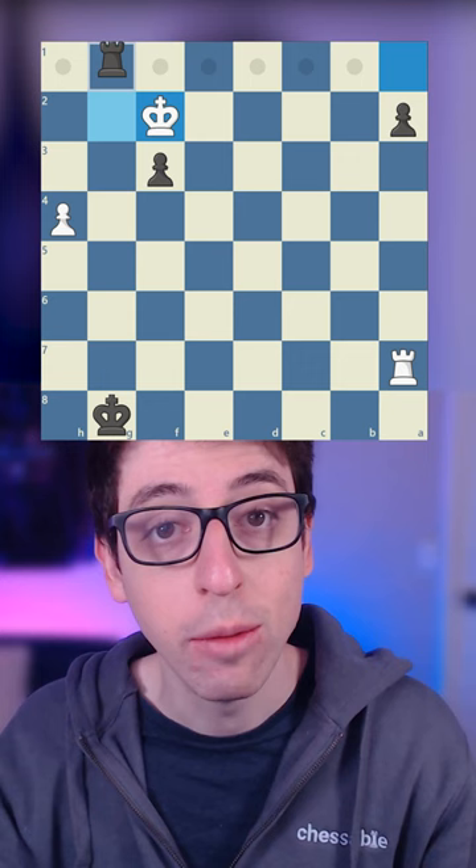And finally, if the king moves over to the side, we simply advance the F pawn, promote it, and win the game.